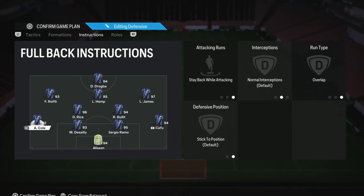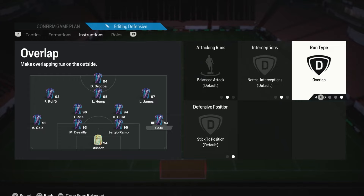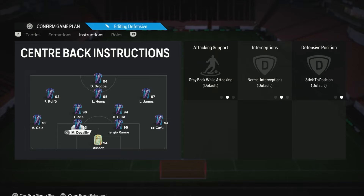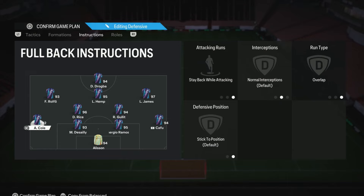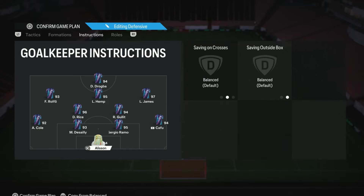For the fullbacks — whichever is your most attacking one, in my case the right back, pop them on balanced attack and overlap. The 4-2-3-1 narrow is a narrow formation, so sometimes you need that extra width and wider option from your fullback. For the other, more defensive fullback, pop them on stay back and overlap, so you always have at least three defenders back, but they can still give you that extra width when they go on an overlapping run. For the two centre-backs and the keeper, we leave them alone.